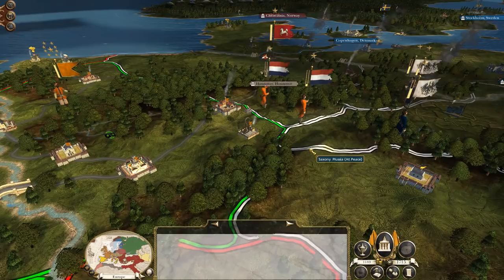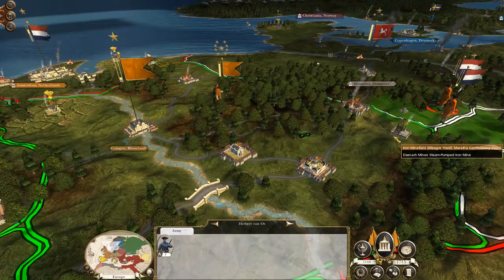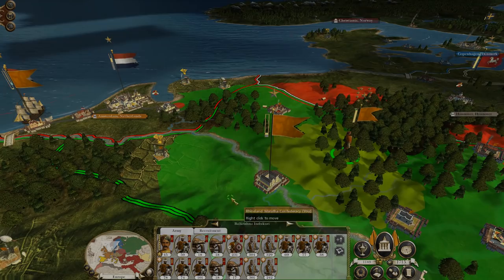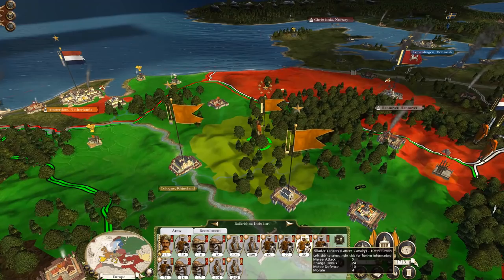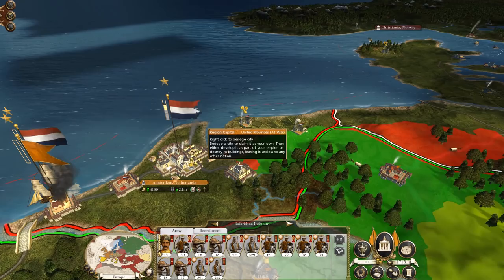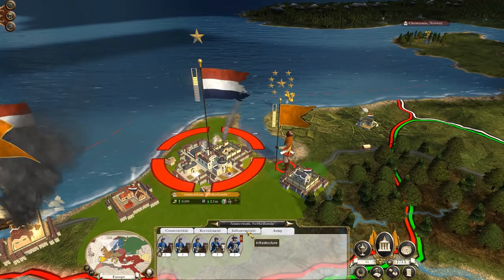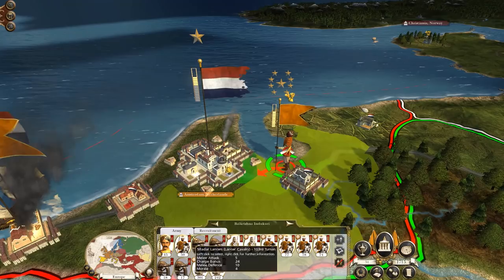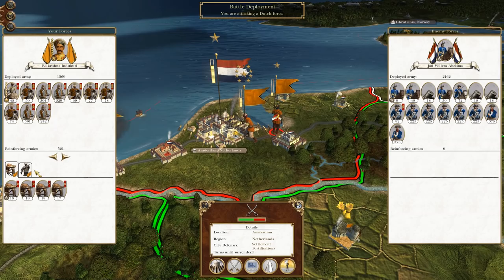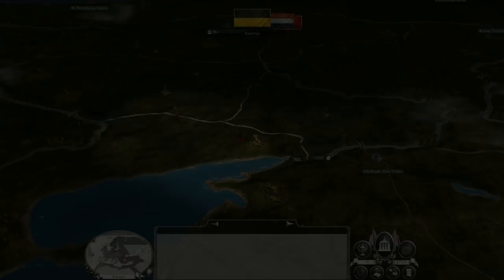A few of those enemy units do survive, meaning we're going to have to play things carefully because that little group will probably come back and destroy all the buildings between them and the main settlement. So I split two or three units off to sit at the college — the building I most wanted to keep alive — and everything else starts moving towards Amsterdam, since that's where they'll recruit a new army. I use the old drop-the-guns trick to get a tiny bit more movement and start the siege.